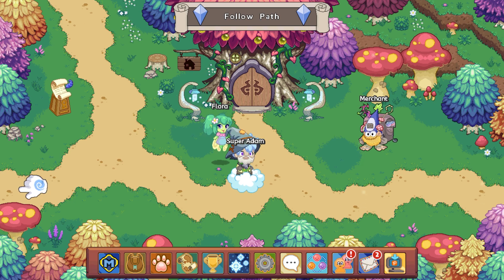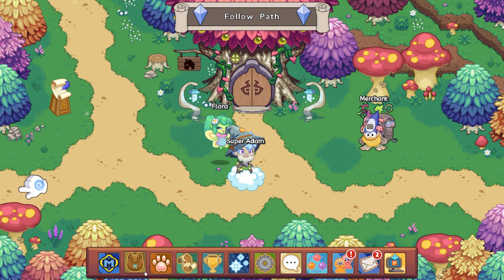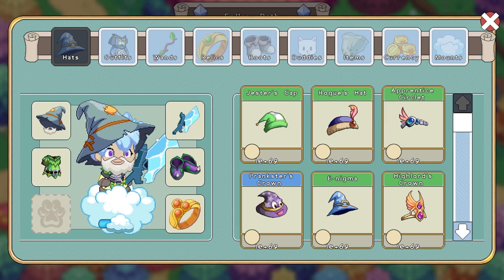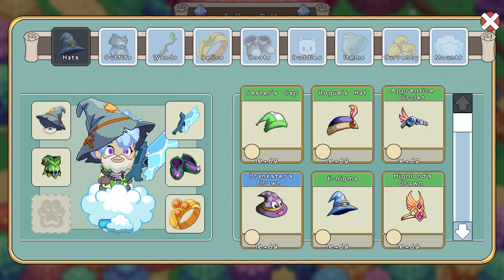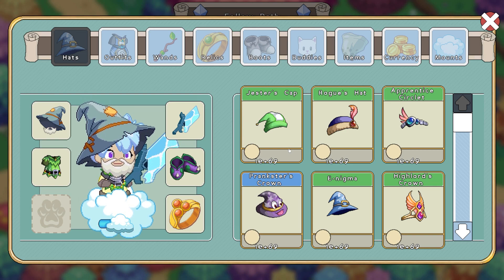We're going to head straight into this video, taking a look at the very first account. First I want to check all of the items, so let's go ahead and check this actual account. And this account might actually be hacked, which makes it even more overpowered.